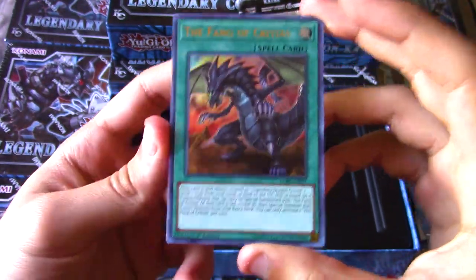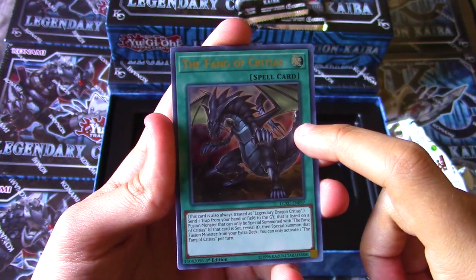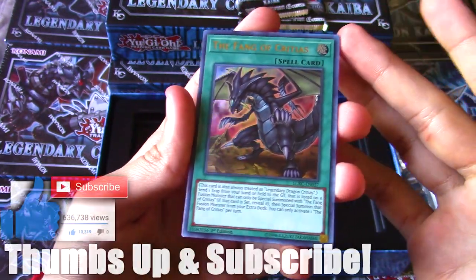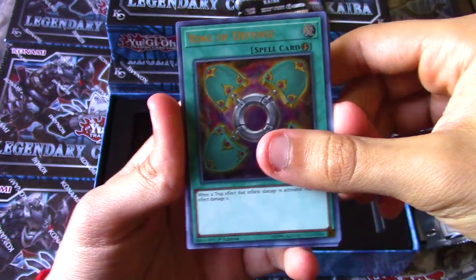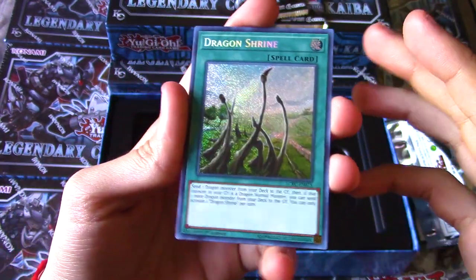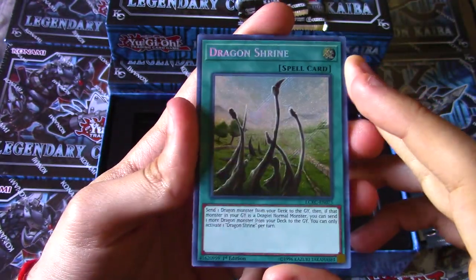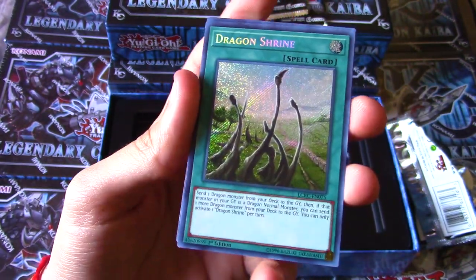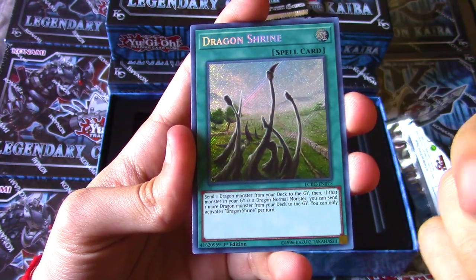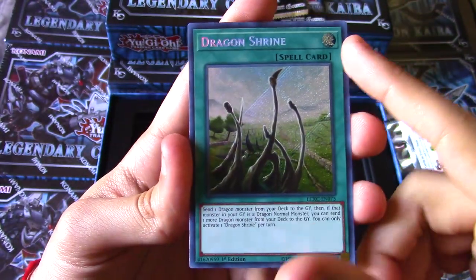We got the Fang of Critias - pretty cool. I really like a lot of these dragon-based cards, like the Claw of Hermos and the Fang of Critias. I really want to build a deck revolving around the legendary dragons for a fun casual build. We got Ring of Destruction - the defense card of Kaiba's to protect himself against Ring of Destruction - secret rare. Dragon Shrine is a really cool card to pull, worth about one or two dollars. It'll probably go down a little in value, but as a secret rare it's really cool.